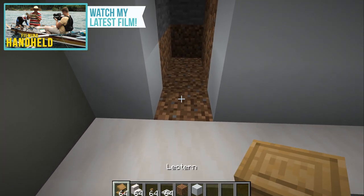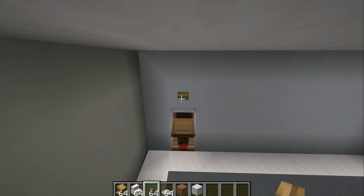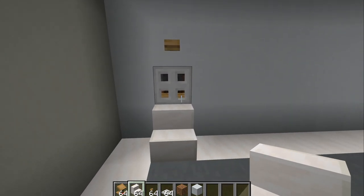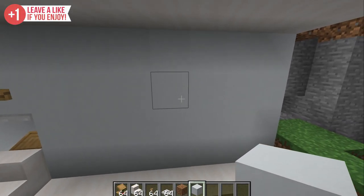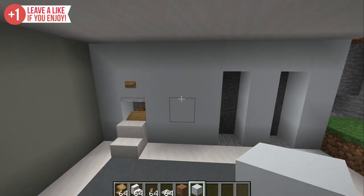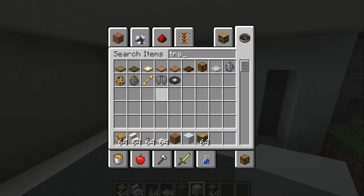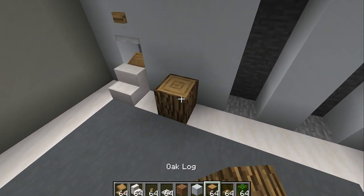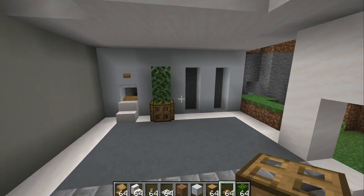We're going to have a trapdoor, a lectern — that's how we're going to be selecting items from the store — and a button, which is going to be our order button. We also have a little block that will block off access to the lectern while the button is pressed. We also need a couple of cutouts. And to fill the awkward gap, let's deploy a nice-looking bush — when in doubt, just add a potted plant.